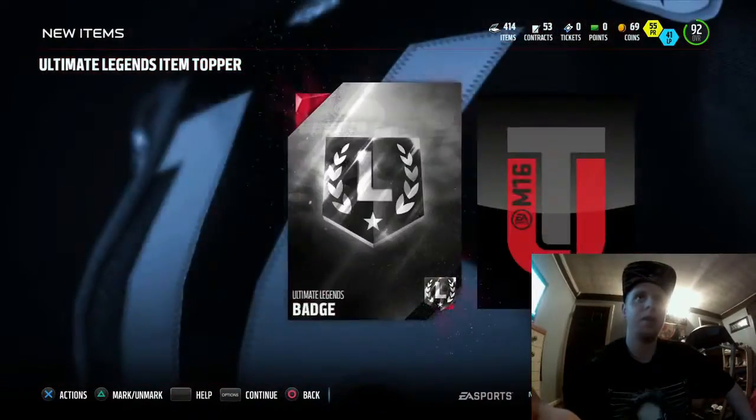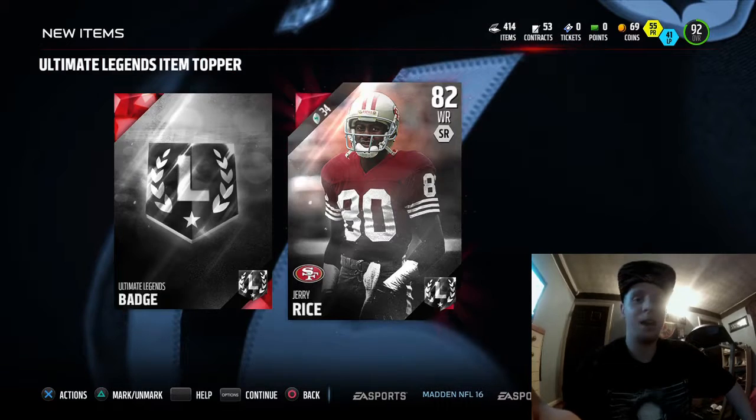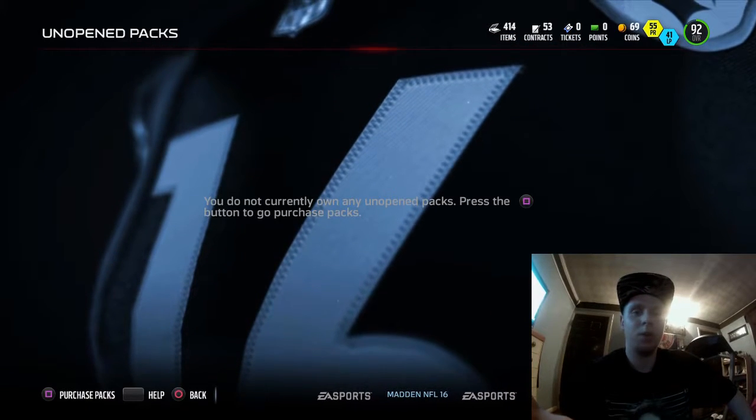Getting to the top right there — not a bad topper. Here we go with our last topper, and we get a Jerry Rice and the Ultimate Legends badge. I'm not disappointed with that. JJ Watt, Johnny Manziel 99 overall — wow, that's all I gotta say. Hopefully you guys enjoyed this video — leave a like in the comment section. I'll definitely bring you gameplay of Johnny Manziel and JJ Watt. Let me know if you want to see more videos like this. Hopefully you enjoyed this pack opening — peace!